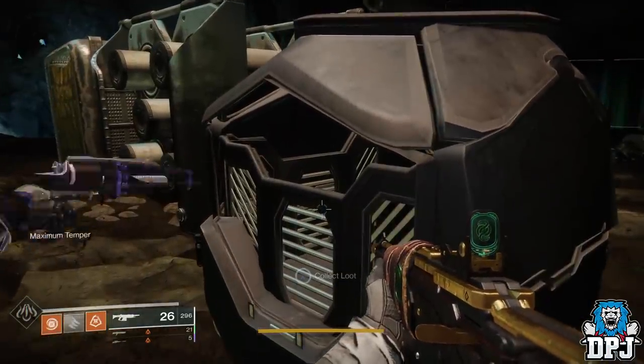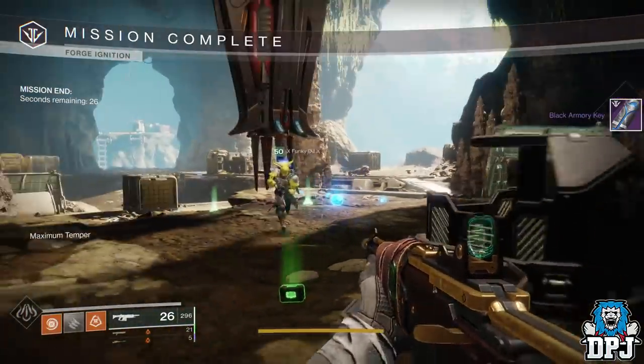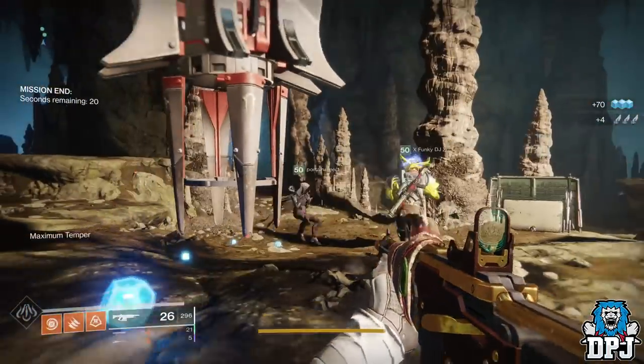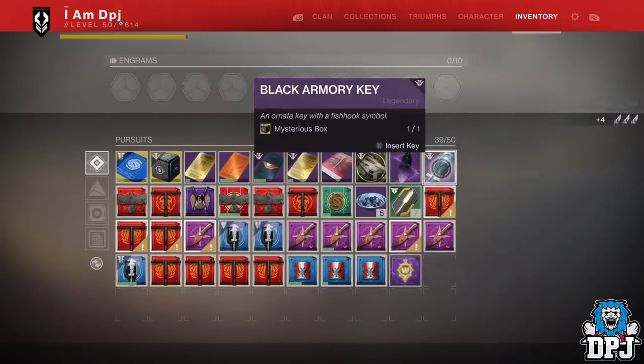Kill or don't kill the boss — the loot crate spawns in. Open it and receive your key, then go into your inventory and use it. You will then see that you have completed one step of this exotic quest.